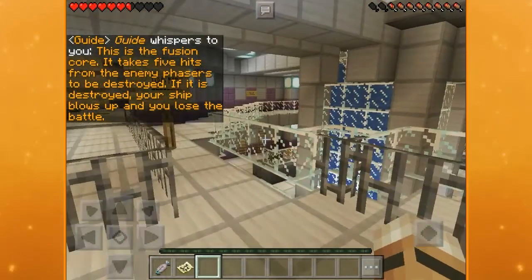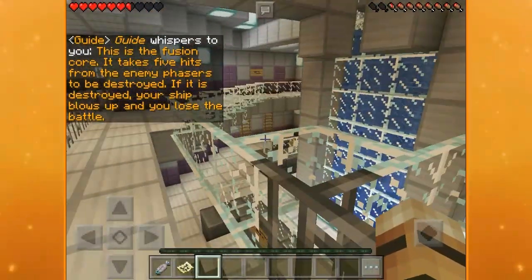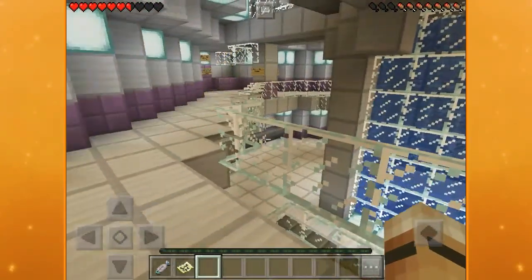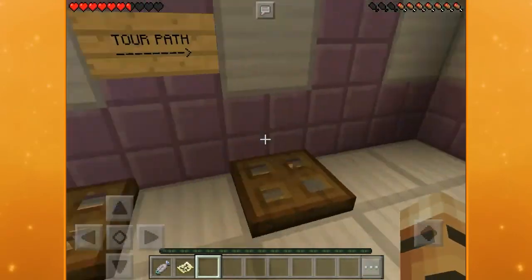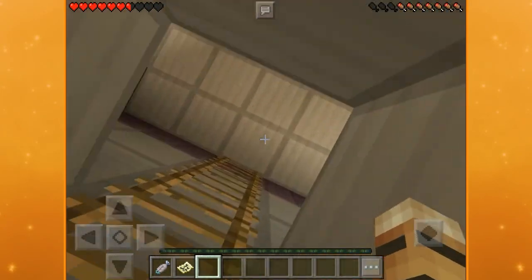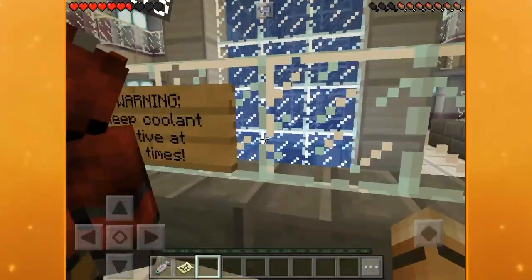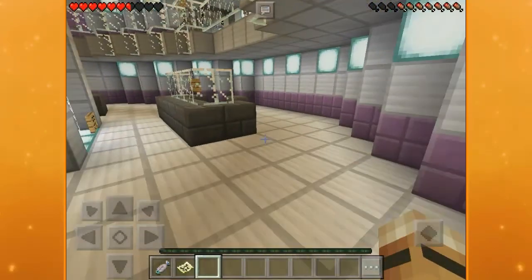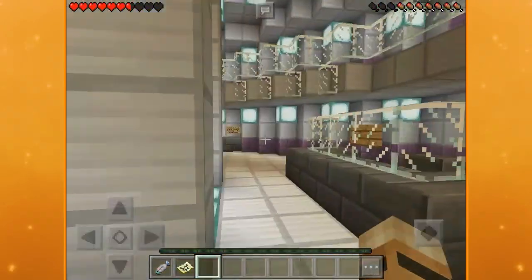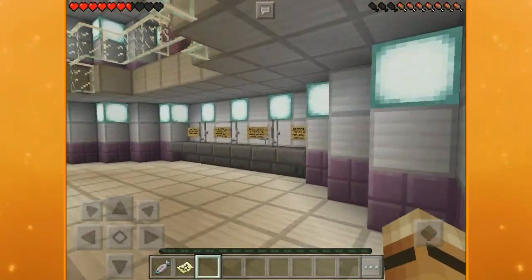This is the fusion core. It takes five hits from the enemy phasers to be destroyed. If it is destroyed, your ship blows up and you lose the battle. Let's look at this fusion core — if everyone drops down these ladders we can go down into the core. Keep coolant active at all times — the blue water is the coolant.